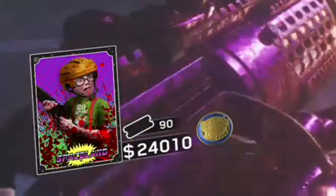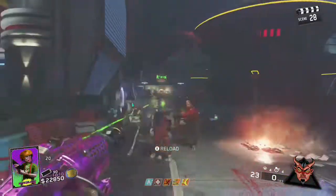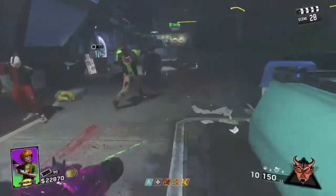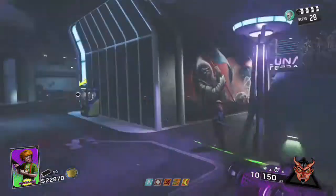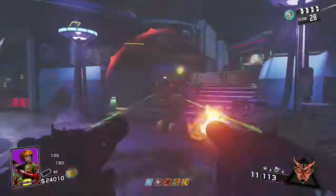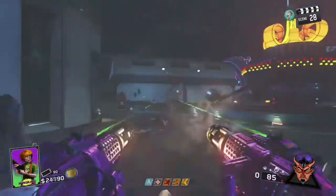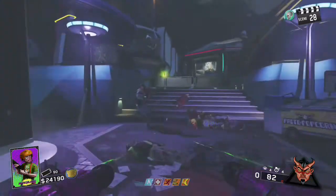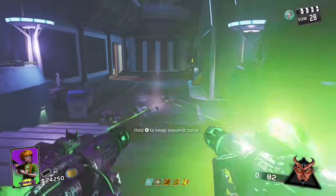I would also suggest you definitely want to have Tough Nuff, which is basically Jug from all the other zombies games — that'll increase your health. But you also want to Pack-a-Punch this weapon, because that will make it very good for those higher rounds. This is the Augur Fury you're watching right here, and I was lucky enough to get that out of a supply drop, so I will be doing a video about that weapon soon.